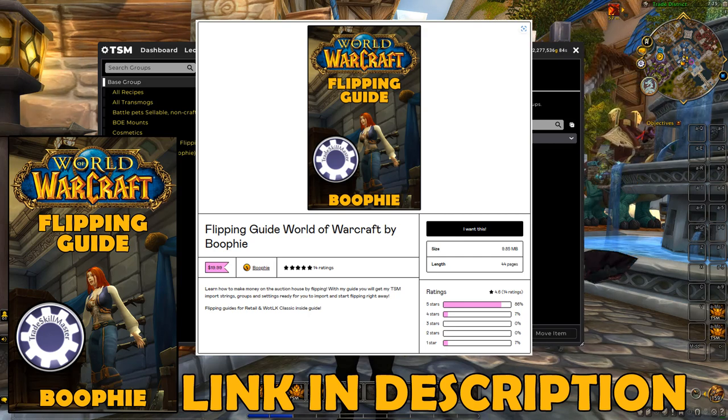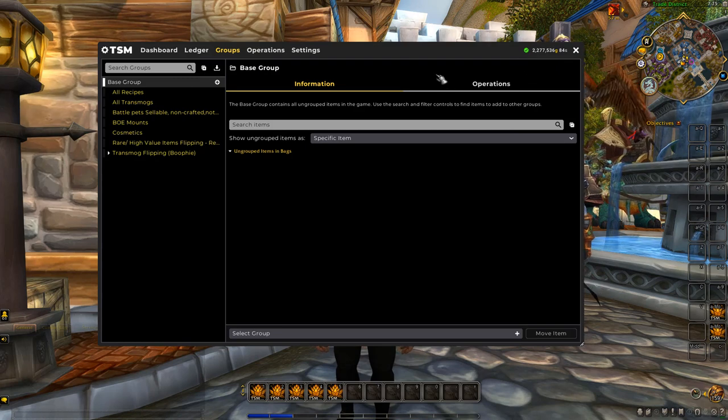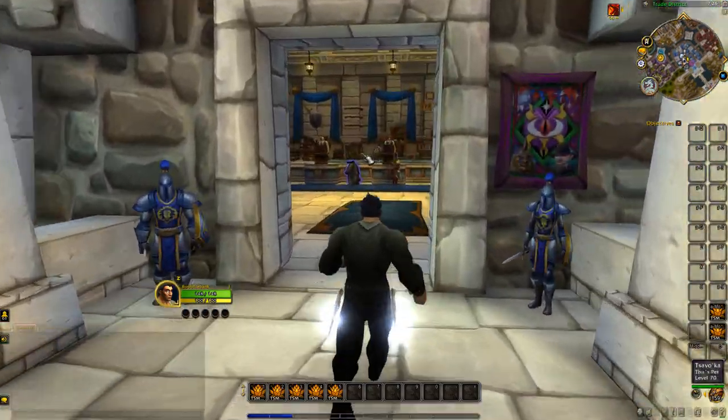You'll be able to do exactly what I'm doing and flip the items I'm flipping. First, make sure you've got TSM installed. Once you install it, you need to connect your realm on the TSM website so you can get fed the data for the realm you want to flip on. Once you've got that all set up, it's all about buying really good items.